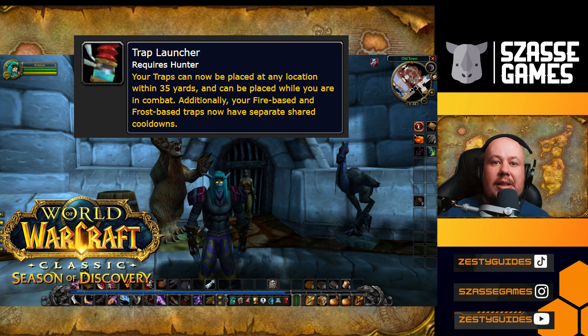Trap Master is a massive quality of life improvement rune for hunters in phase 2 of Season of Discovery. This rune allows you to fire your traps at range, within 35 feet of you, instead of needing to put them on the ground manually. It also allows you to cast them in combat, and it breaks apart the cooldown of Frost and Fire Traps. This is just huge across the board, and it's going to be a very powerful rune for hunters.